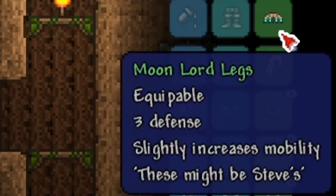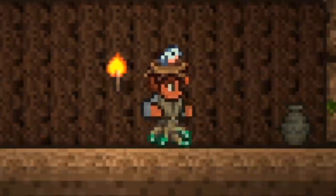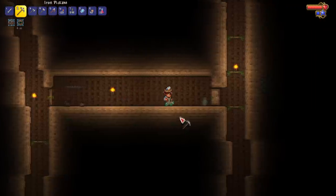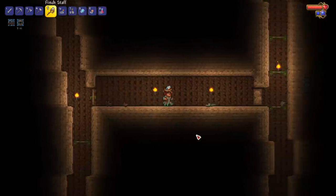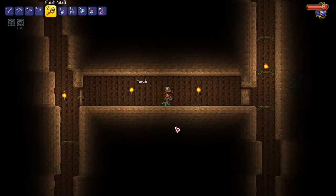It says Moon Lord Legs — equippable, gives you three defense, slightly increases mobility. This might be Steve's legs — that's the name of the Moon Lord, Steve. Look at this: we move a little bit faster, we've got the three defense, and they look hilarious. Honestly I wasn't expecting tentacles for Moon Lord legs — I was expecting more swole buff legs — but I still accept it. At least they followed through and added it in; it may not be a boss but it's still amazing.